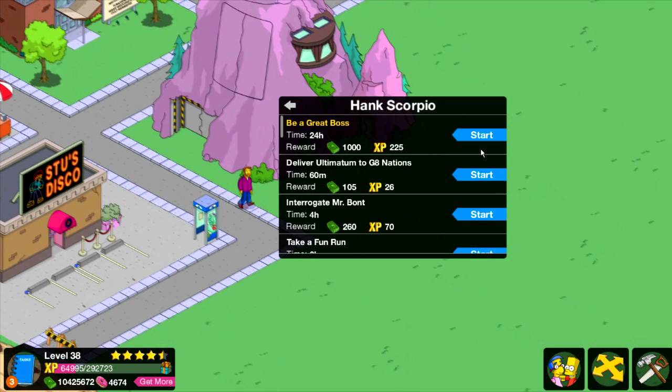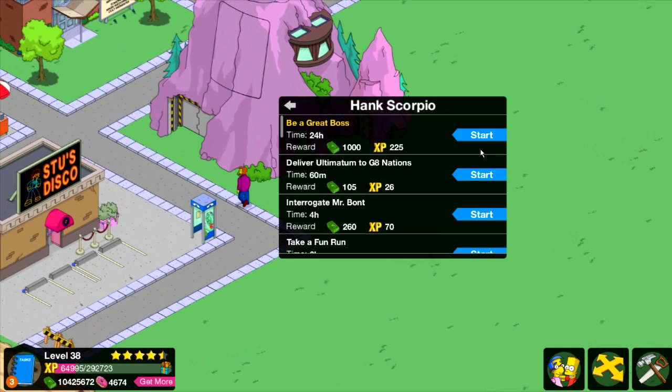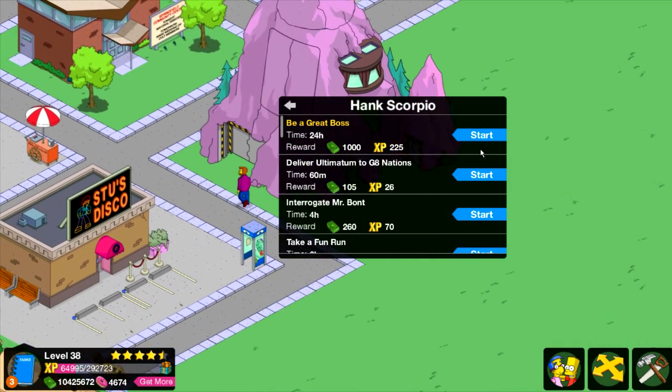A 24-hour quest. I would totally work for Hank Scorpio. Sure you have to do his dirty work, but in the end he gives you a lot of cool stuff. Material possessions for the win.